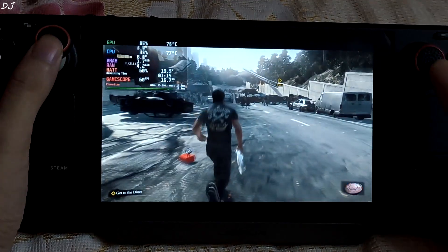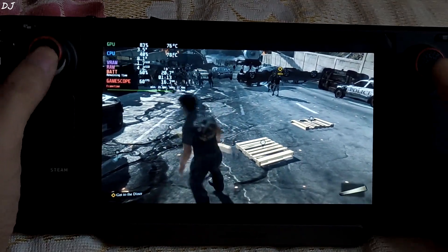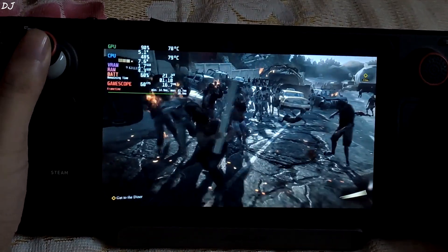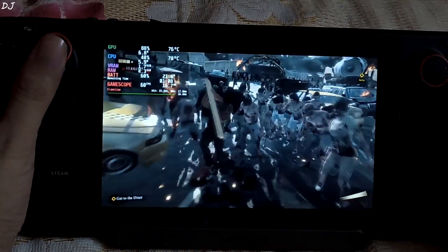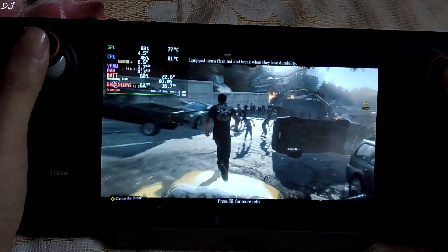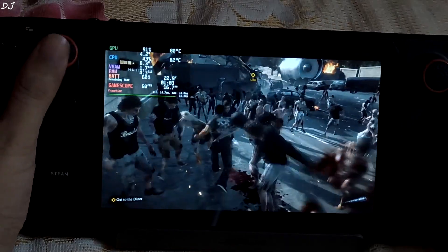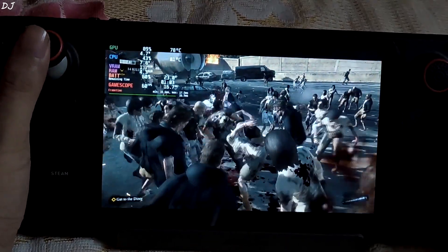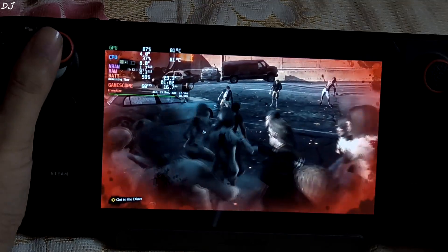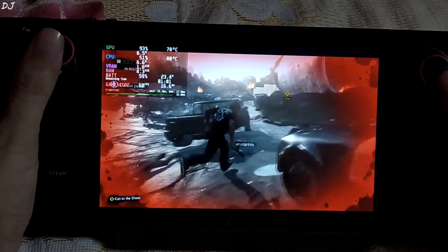The game has started. You can see we are getting 60 FPS — so many zombies, very high NPC count. GPU usage is at 90%, a flat line indicating very stable performance. The game is drawing almost 23 watts of power — very demanding for 60 FPS after all. Battery percentage is around 60%, estimated clear time one hour. Explosions are not slowing down the game.